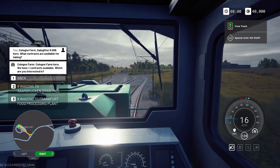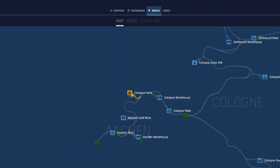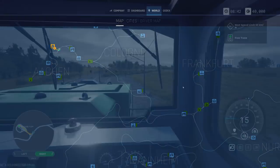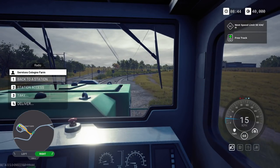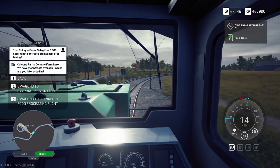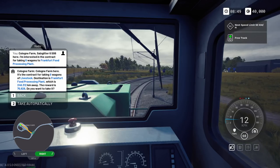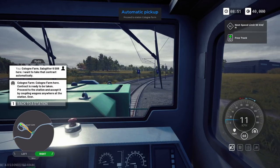We've got Saarbrücken and Frankfurt on the map. Frankfurt's over there - that's not too far. Let's try again: services, take contract, food processing plant - let's take it. Cologne Farm livestock - we'll take that too. That should give us access to the station.